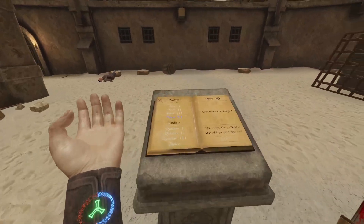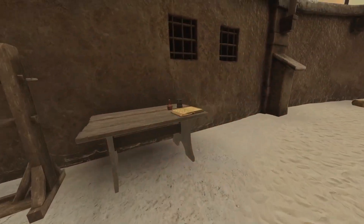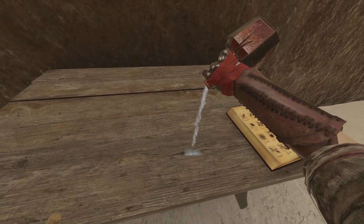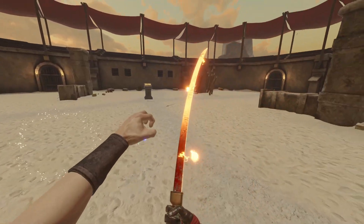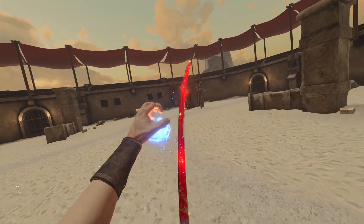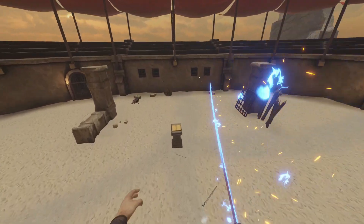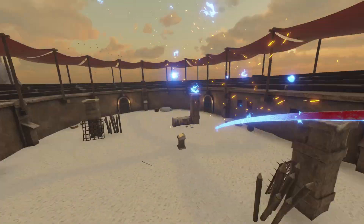Moving up to the hardest mode — hard wave four. Quick, I need a healing potion because my health isn't looking great. Let me drink this healing potion. It literally just looks like water — how is that healing me? Anyway, moving on to our next magic weapon: blue fire, a stronger variant of normal fire. Blue fire is way harder than red fire.